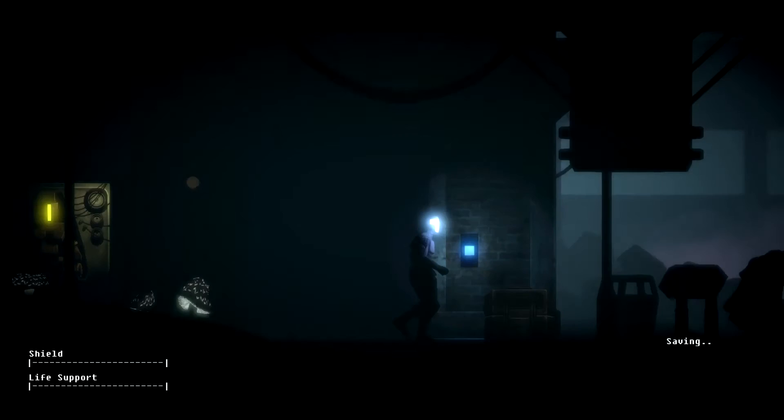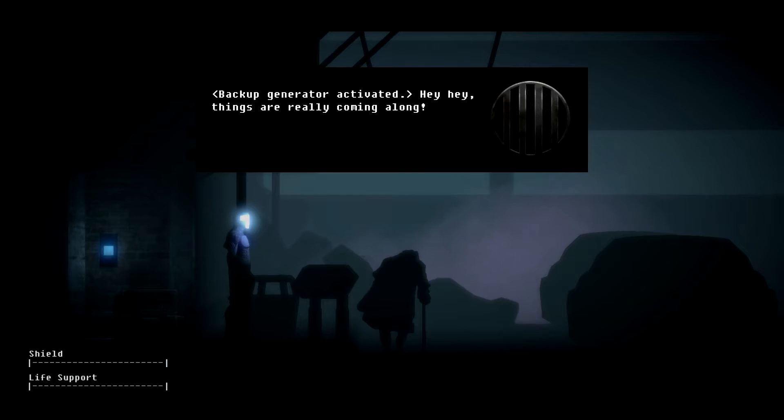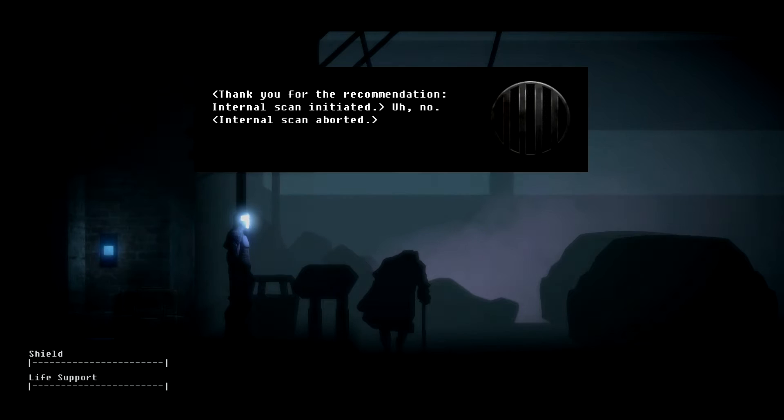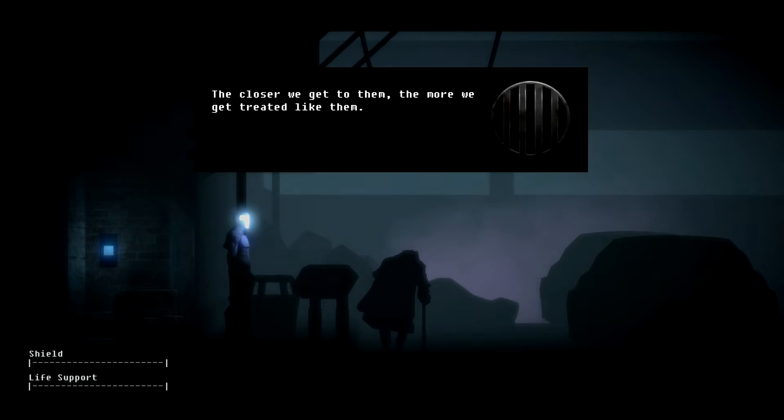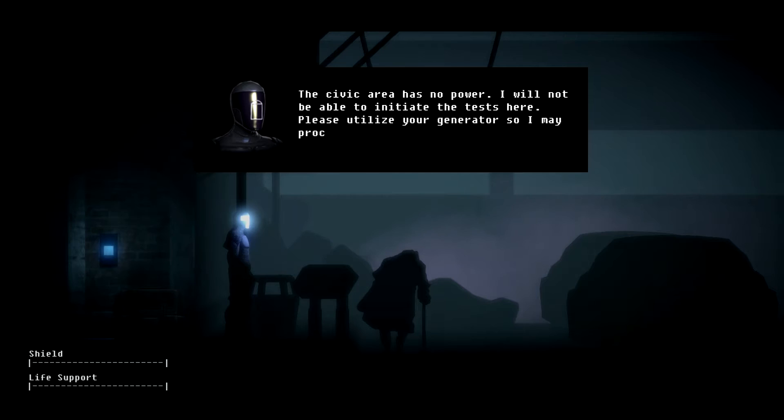Backup generator activated. Things are really coming along. I am completing these tasks efficiently. I used to sound like you. Perhaps your vocal matrix requires maintenance. Thank you for the recommendation. Internal scan initiated. Internal scan aborted. I've spent the better part of these last 30 years perfecting my authentic human sound. Why do you attempt to emulate human grammar and tonality? Because the closer we get to them, the more we get treated like them. And I've been bored. The civic area has no power — I will not be able to initiate the test here. Please utilize your generator so I may proceed. The power for the speaker is not sufficient to activate the civic testing area.